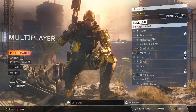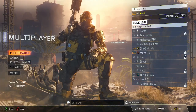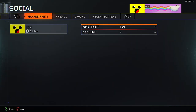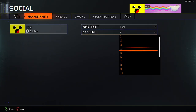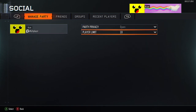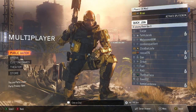If your NAT is Open but the problem is still occurring, the second method is to go to Social, then Manage Party, and set your party privacy to Open. Then set your player limit to 18 — or 4 if you're on Zombies. Once privacy is Open and the limit is set, you and your friend should be able to join each other.